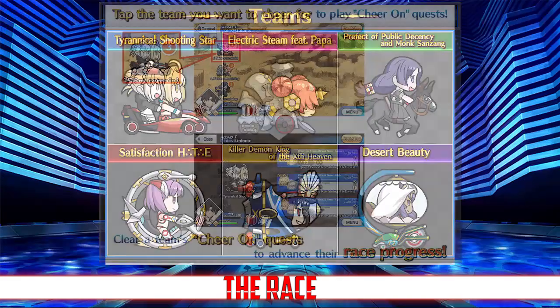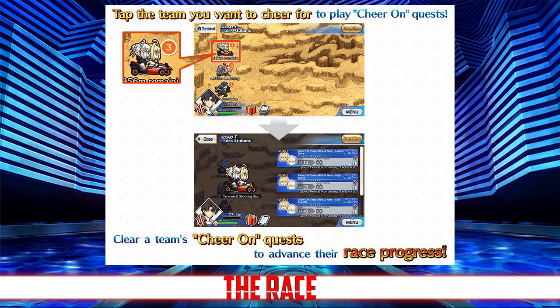These 6 teams will face each other in a heated race, and you will be able to support whichever team you want. Depending on which team wins each round, you'll be rewarded with something unique. Each round has 3 different free quests available for each team, called aid battles. Whenever you complete an aid battle for a team, you're awarded points and they're pushed further ahead in the race — the more support one team gets, the more likely they are to win.